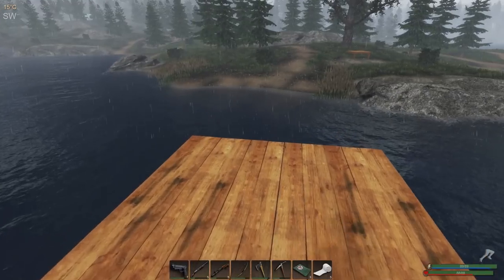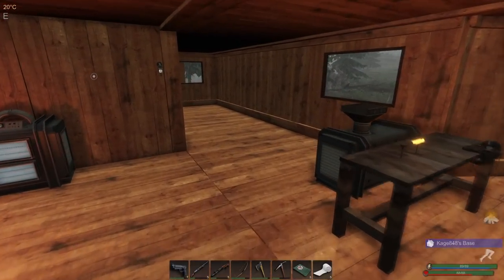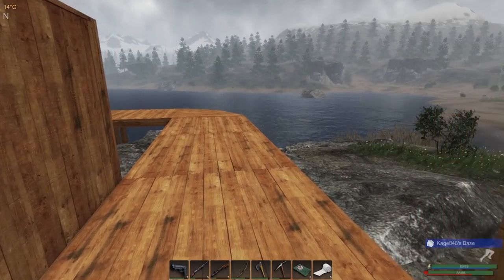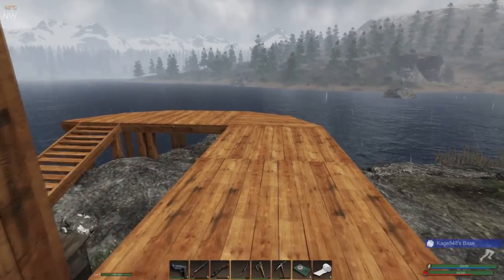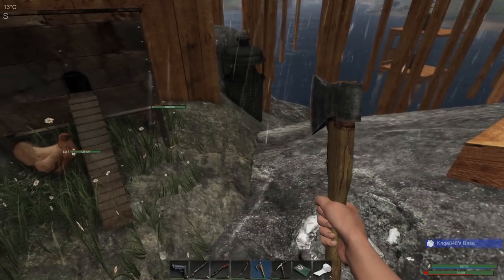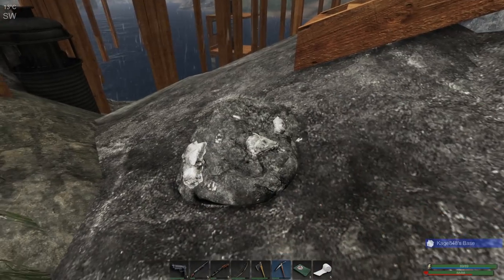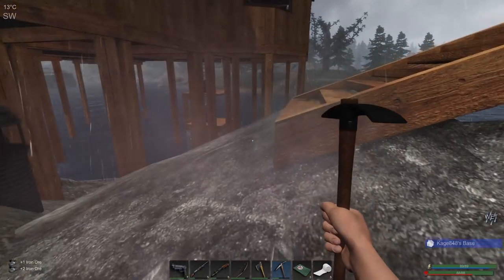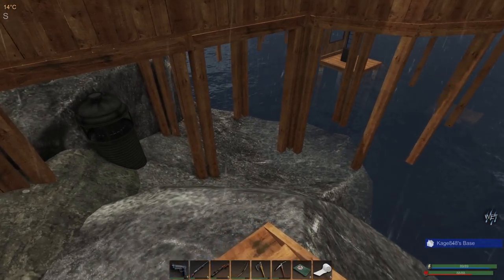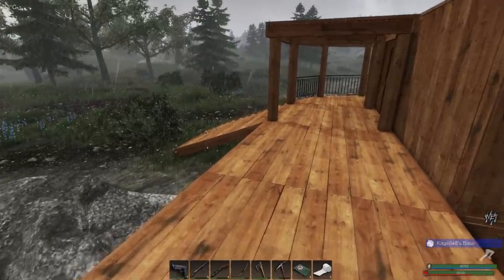There are a couple things I wanted to work on — I could have expanded the base this way, expanded down, or finished up the porch. I don't really know what I'm going to do with this porch; I'll probably just put foundations on all the way around. One of my chickens hit level 10 so I took him out and killed him. As soon as that rabbit hits level 10 I'm going to do the same thing and make an animal trap. I'm going to leave the enclosure like this since you guys told me the creatures aren't in that much danger.